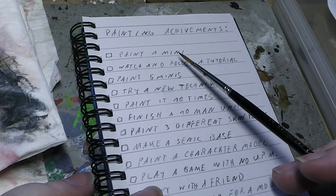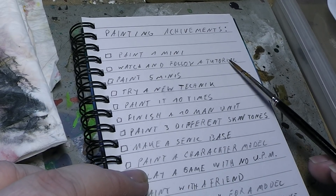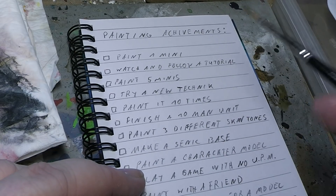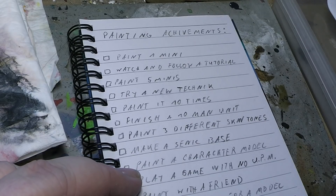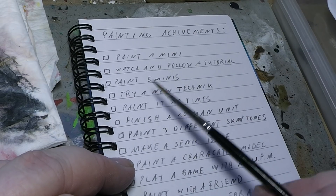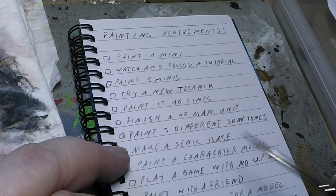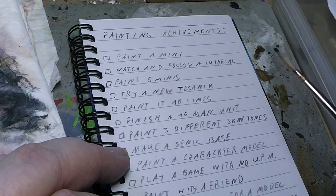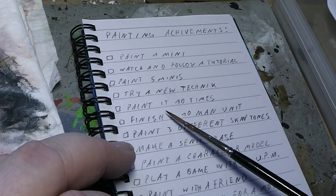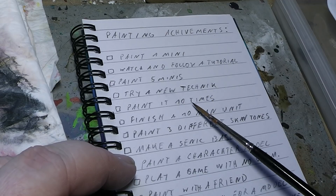Here are some examples. Achievement one: paint a mini — one achievement point. Then, watch and follow a painting tutorial, or read one, or buy a DVD or whatever. Follow a tutorial and finish the miniature that is in the tutorial right after — one achievement. Paint five miniatures — another achievement. Try a new technique like wet blending, battle damage, glazing, feathering, airbrushing, or whatever — something you haven't tried before, just try it. Then paint it ten times — apply that new technique you have learnt ten times.